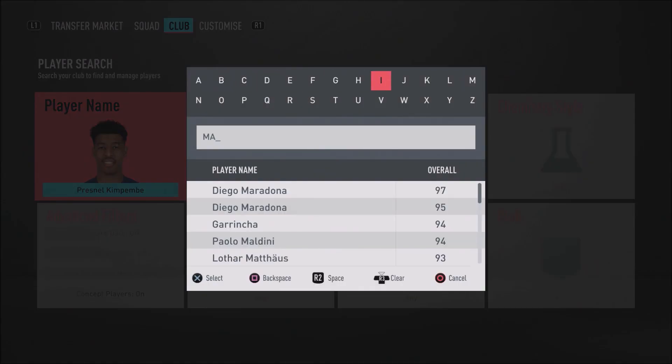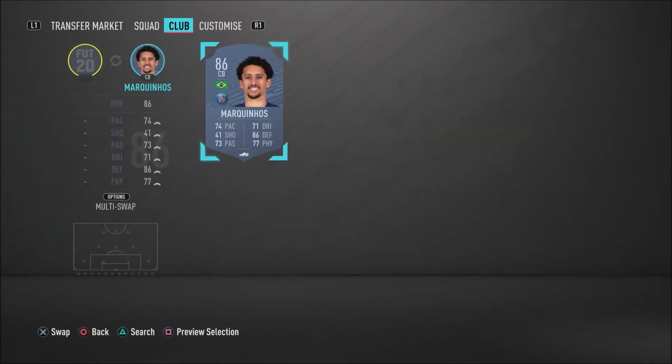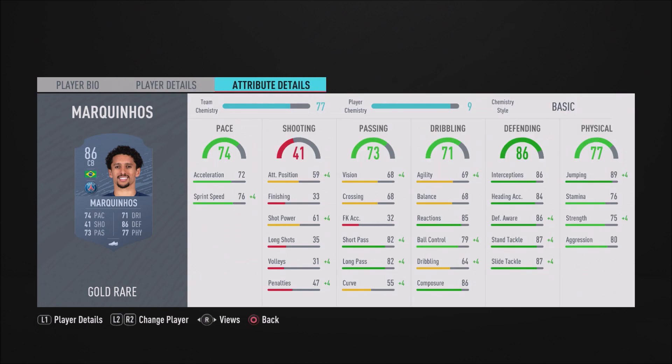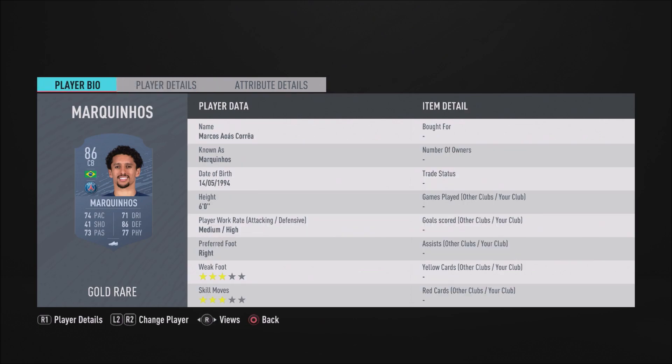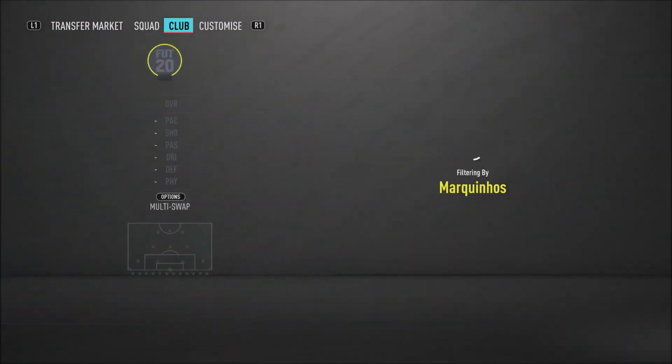In the left centre-back position to partner up with Kimpembe, we do have his fellow PSG partner Marquinhos. Marquinhos is very, very good at defending — solid at the back. As you can see there: 86 interceptions, 86 defensive awareness, 87 standing tackle, and 87 slide tackle. This guy is just a beast, and to top it off he has got 89 jumping. I really do recommend you guys pick him up because he is just a beastly, dominant centre-back. I highly recommend you use him.